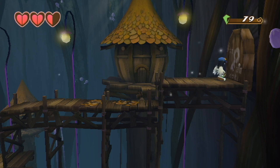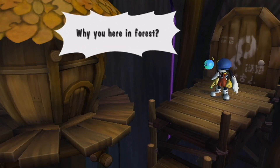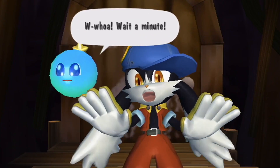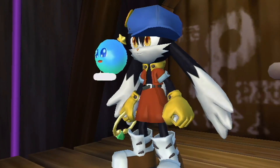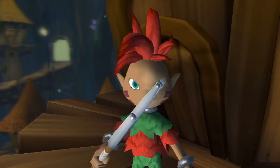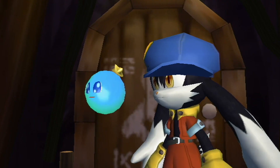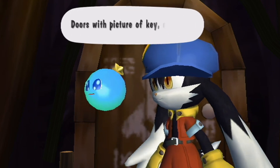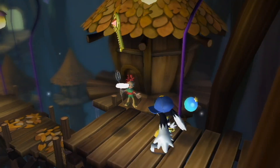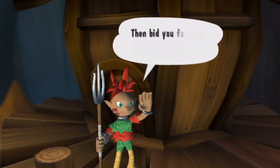There seems to be a door here with a key on it, but we haven't found a key anywhere. Let's head back. [Cutscene] 'Help you! Why are you here in forest? Who you be, intruders?' 'Whoa, wait a minute! I'm Klonoa from Wind Village.' 'And my name is Yuppo. Grandpa told us to go talk to the chieftess, and we're on our way to see her.' 'I'm sorry. Lately strangers lurk in the forest.' 'Doors with picture of key — need key. This key, you use.' 'So that's how it works. Thank you! One key opens one door. Do not forget.' 'Okay, got it. Then bid you farewell.'